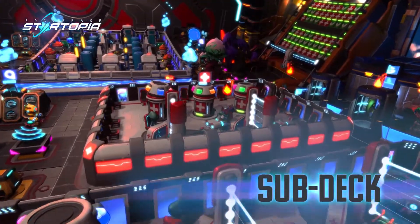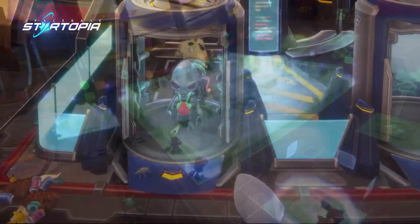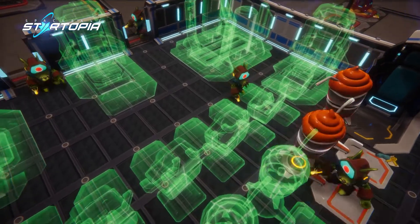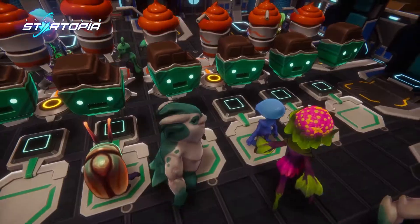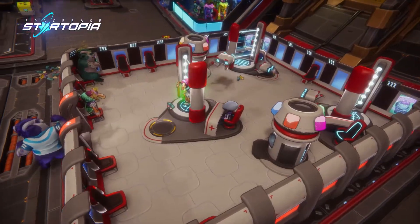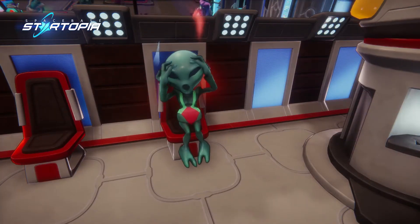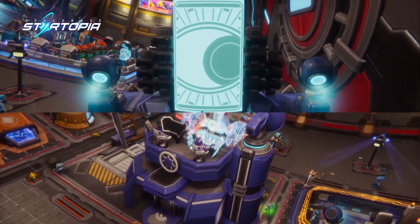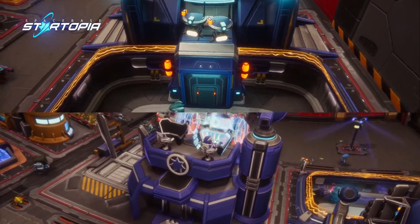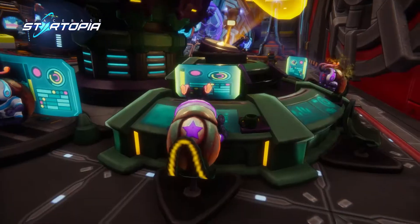Let's move to the Sub Deck, the industrial beating heart of the station. After a full day of fun, visitors will need to recharge. What better way than a soft bed and delicious snacks, all locally sourced from the surrounding 42 systems. Not all food may agree with your visitors — make sure you have a med station to see to anyone a shade greener than normal. Space pirates are contained in our state-of-the-art correctional facilities, while the communication center can be used to send out messages to attract high-profile visitors.